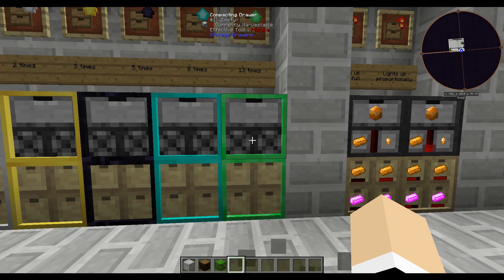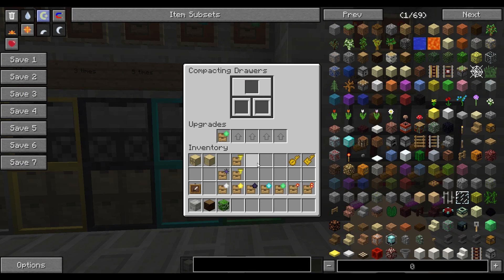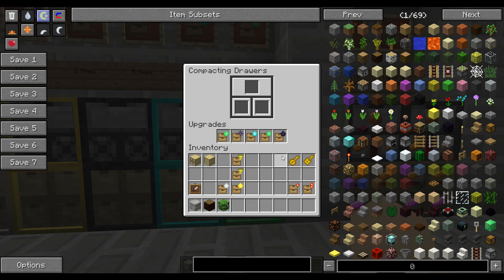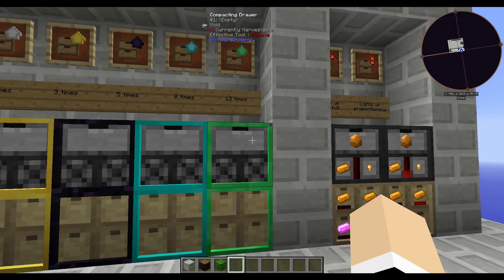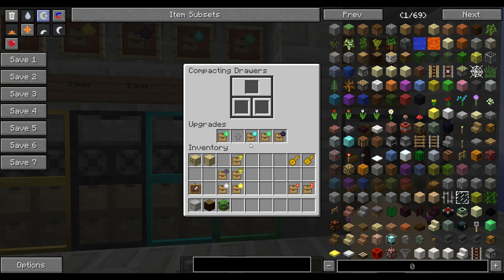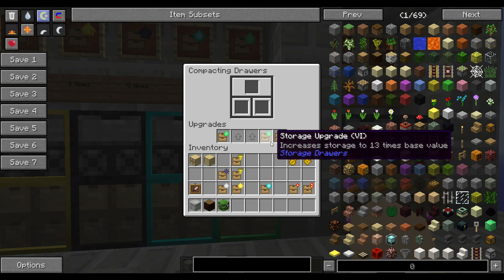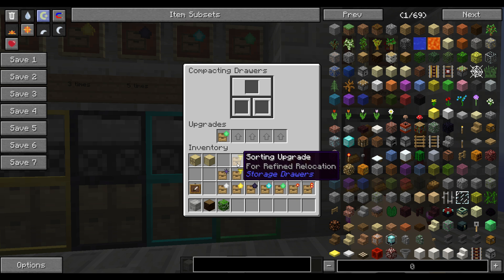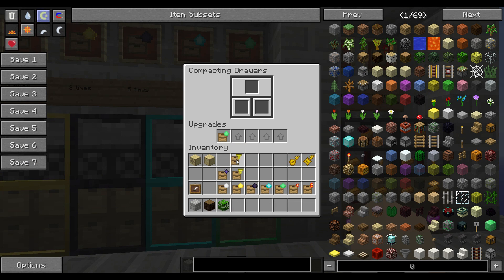To see the upgrades in a drawer, shift right-click with an empty hand. You can put in as many upgrades as you want, and it will stack them up to a massive total storage amount, which is pretty handy.